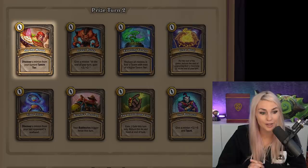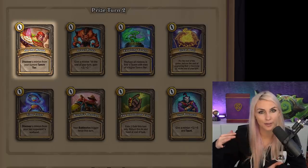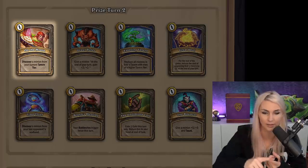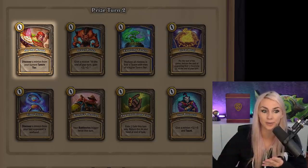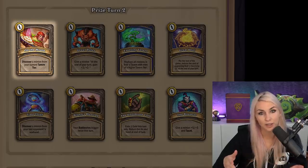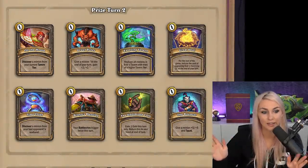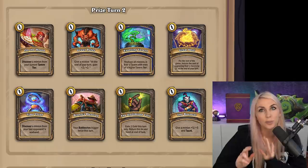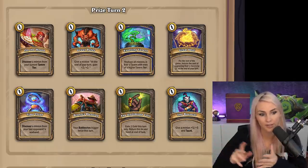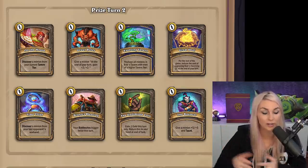One of my favorite cards is On the House — discover a minion from your current tavern tier. It's really good in this economy power-level meta. Top heroes like Elise, Omu, Maiev, and Rafaam power level to tier five and six really fast, so if you're playing one of them you're probably at tier five when you get this card. You can power level to six, use the card, and maybe even sell some things and buy a tier six from the shop — two tier sixes in one turn. Absolutely insane. Also if you have a pair in hand and really need a triple, On the House can help with that too.